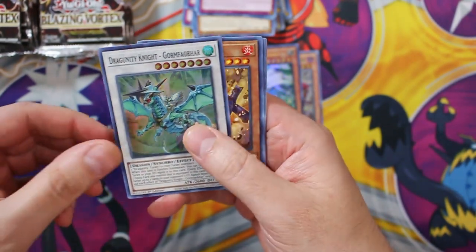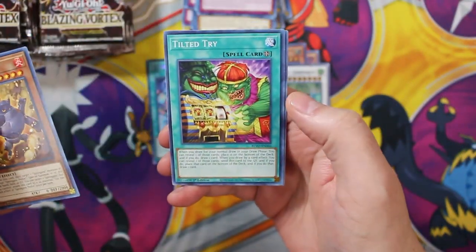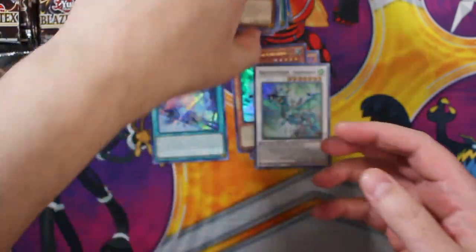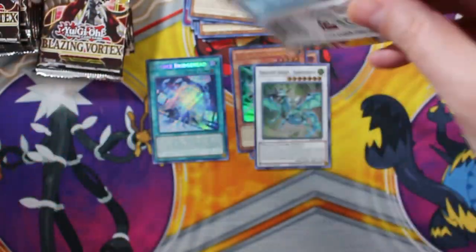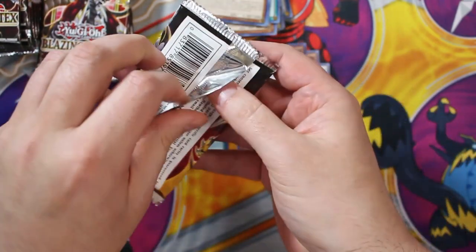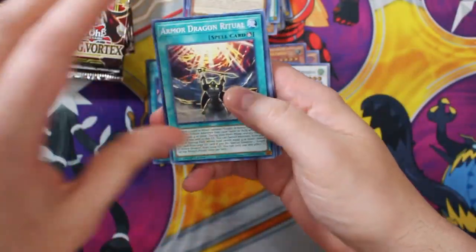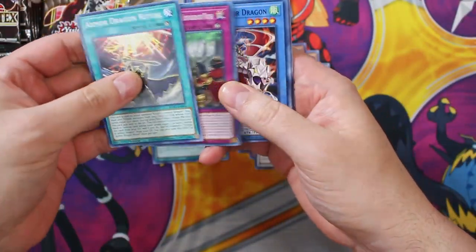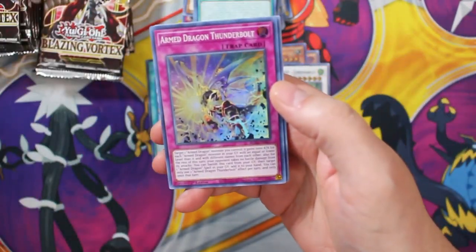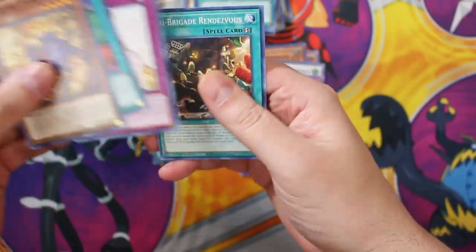I'm just butchering these names. Spriggan Predor, Tilted Tri, Dream Mirror Recap, Tribagade Rendezvous. They just figure, well, we need new names for these cards — what are we gonna do? I don't know, just make something up, just make the names really weird. But why really weird? Because everybody will just be like, whatever. Arm Dragon Thunderbolt. Everywhere Tilted.